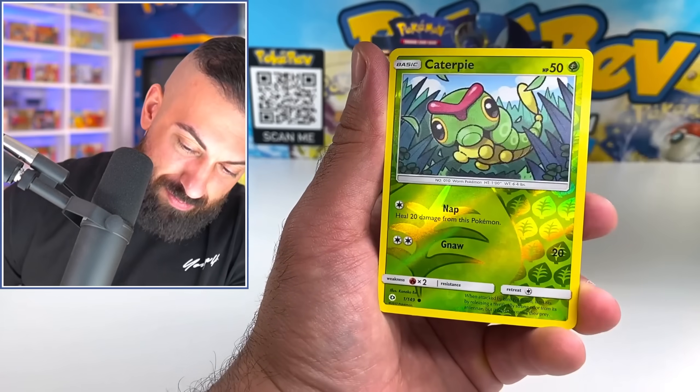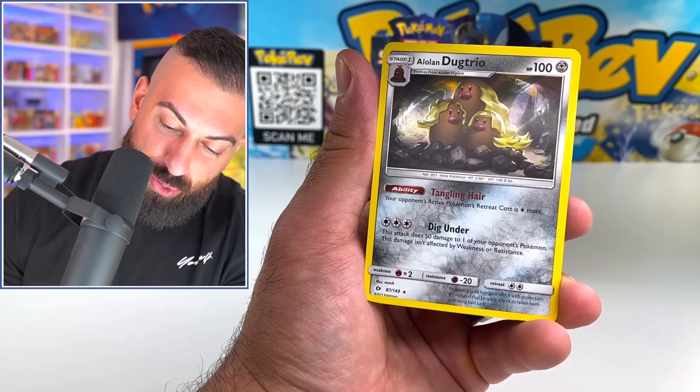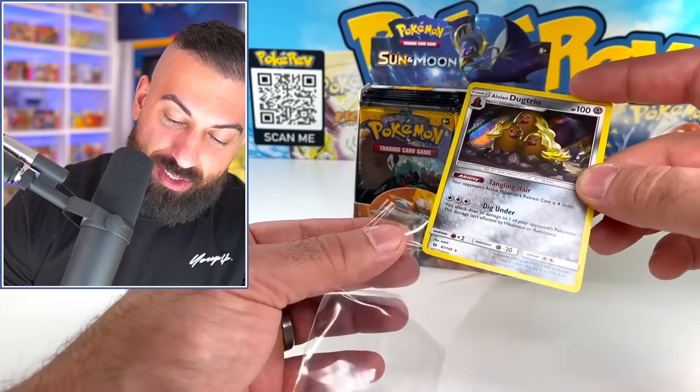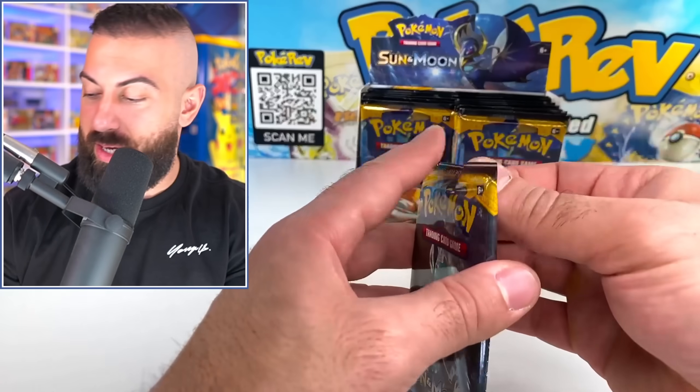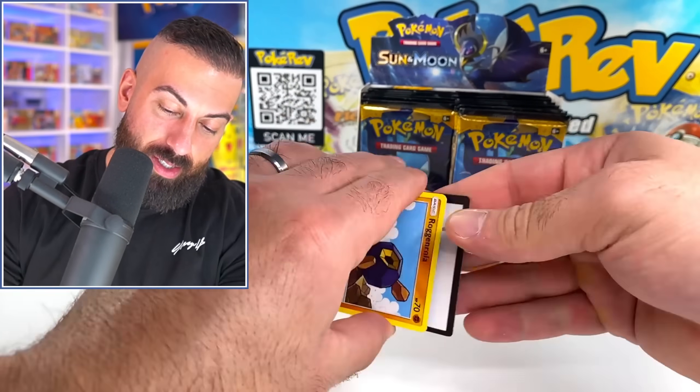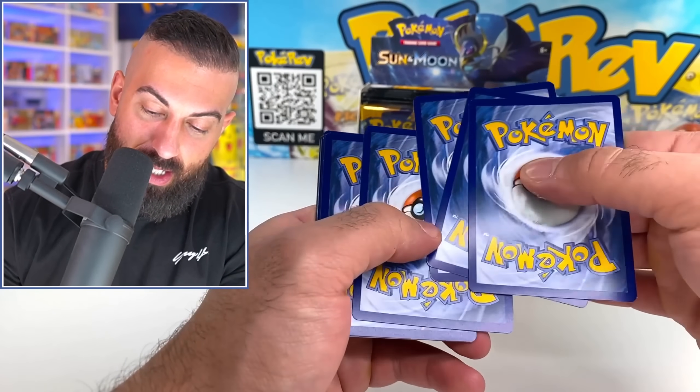Litten — but let's see if we can do it. We got a Caterpie Reverse into the Alolan Dugtrio. I remember when this card dropped and everybody was freaking out. They were like, 'We're going to do Dugtrios with wigs now.' And that was a thing — good times.